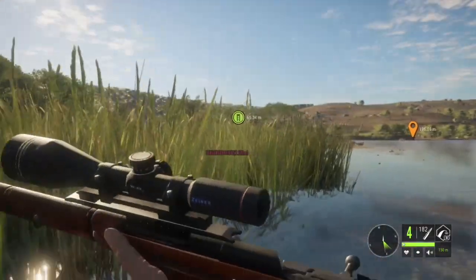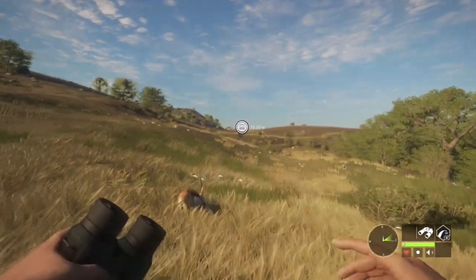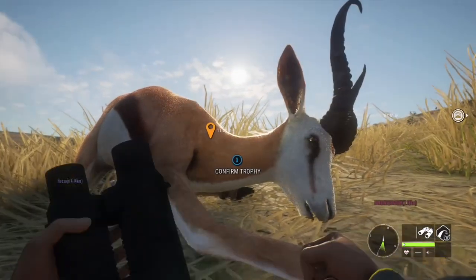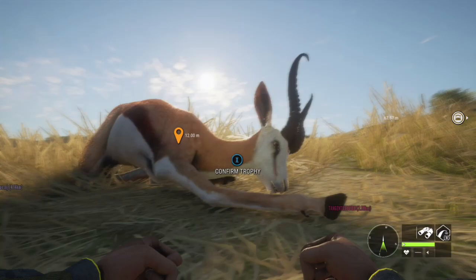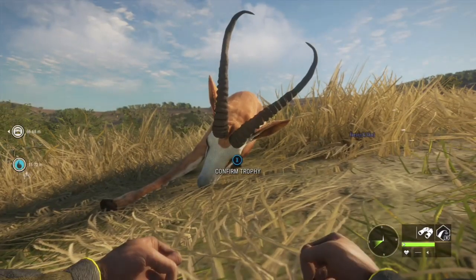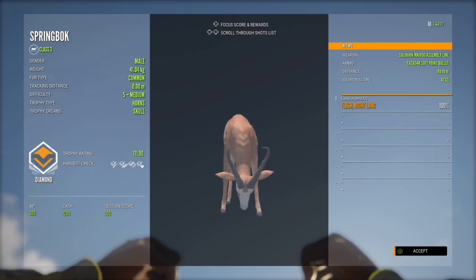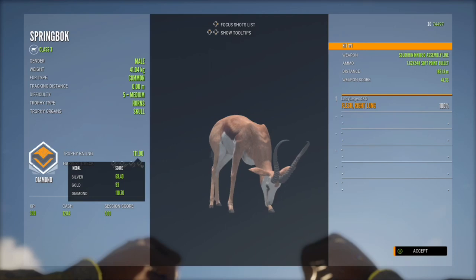And we got a vital — yes! Let's head over there and have a good look at this guy. Oh, he is pretty. He is very cool. Moment of truth. Diamond Springbok, level 5, 41.04 kilograms. He has an awesome trophy rating of 111.9 and we managed a right lung shot from 185.19 meters.